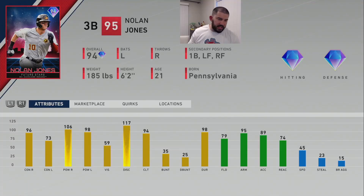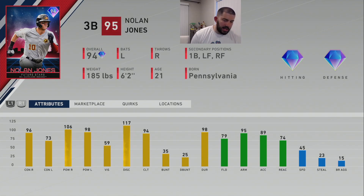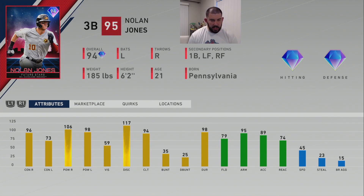Coming in at number five is Nolan Jones, Future Stars third baseman for the Cleveland Indians, 94 overall. He's right-handed throwing, left-handed batting, with secondaries at first base, left field, and right field — diamond hitting and diamond defense. His hitting attributes: 96 contact vs. righty, 73 contact vs. lefty, 106 power vs. righty, 98 power vs. lefty, 59 vision, 117 discipline, 94 clutch. His fielding: 79 fielding, 95 arm strength, 89 arm accuracy, 74 reaction, 45 speed — he has a cannon. He's a big, powerful kid.